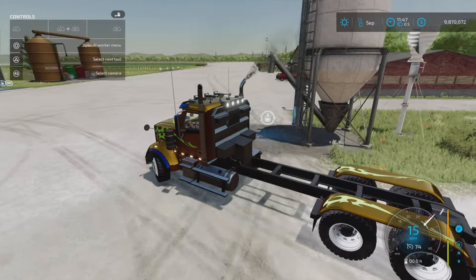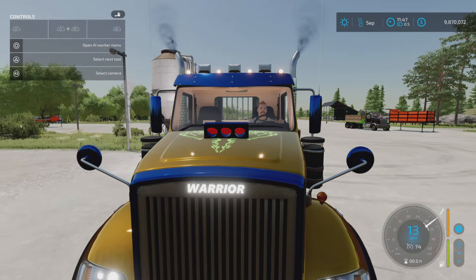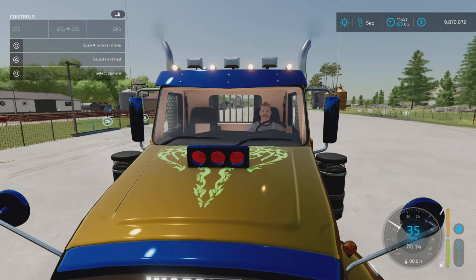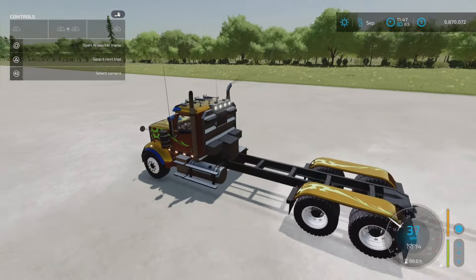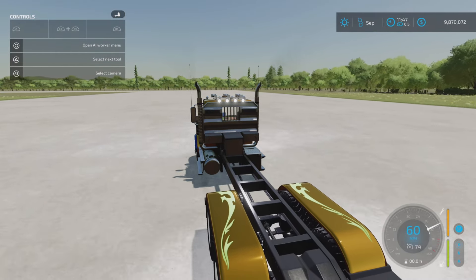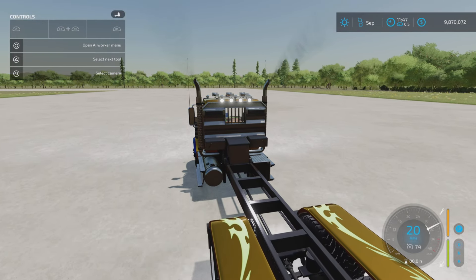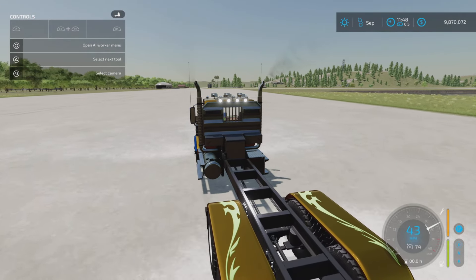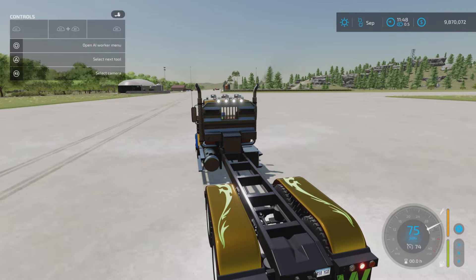Let's go for a little ride. Look at the hood scoop - when the RPM goes up, the butterflies open up on it. And as you go faster, the camera scrolls out! The faster you go, the further back the camera pulls. I don't remember that being a thing with any other vehicle. At 75 miles per hour, the camera has scrolled back noticeably.